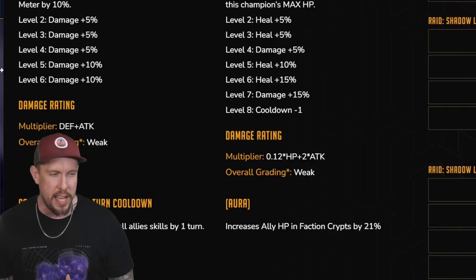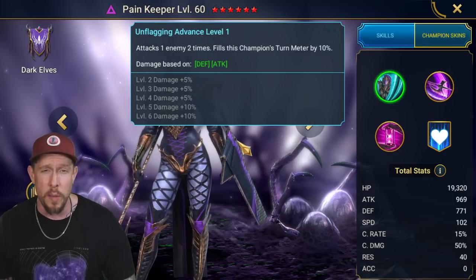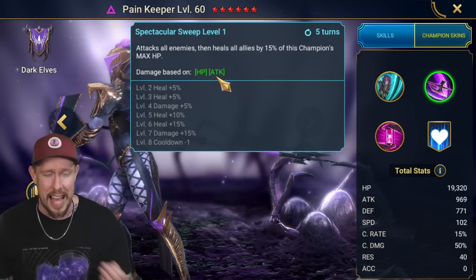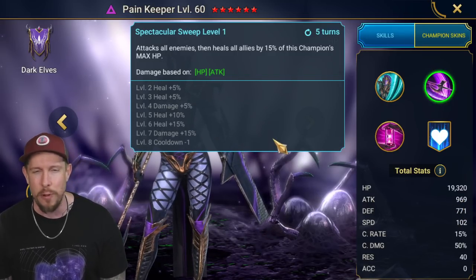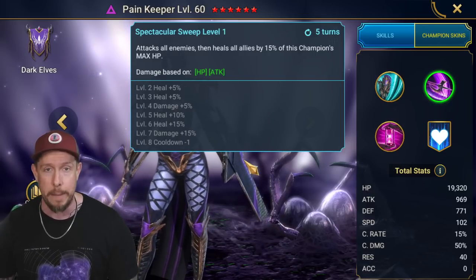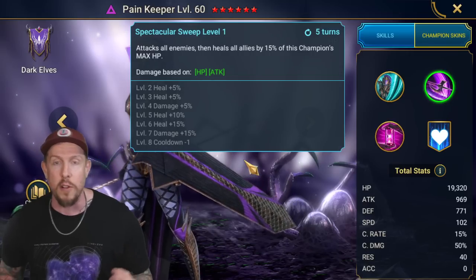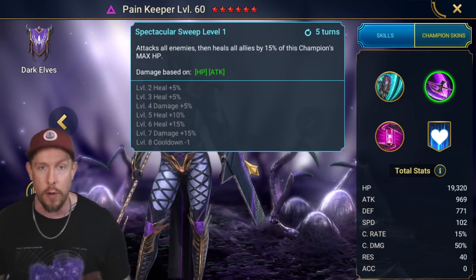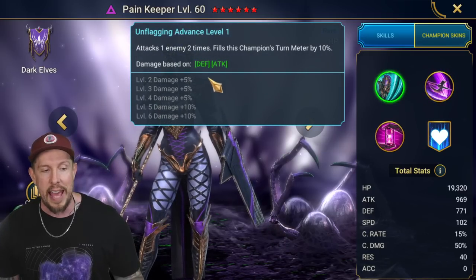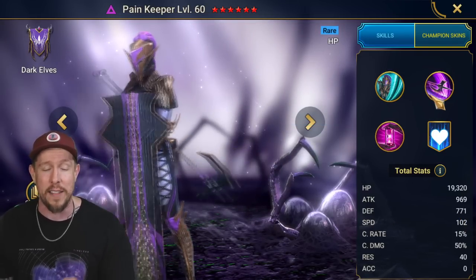We have a 0.12 HP plus 2 attack multiplier on an AOE on the A2. A 0.12 HP ability is very very weak for an AOE HP-based ability — 0.25 is when we start seeing significant damage out of HP AOE attacks. Her base attack is 969 and defense is 771, so you'd have to scale quite a bit of attack via accessories if trying to min-max her damage. TL;DR — you're not looking for a lot of damage out of this champion.